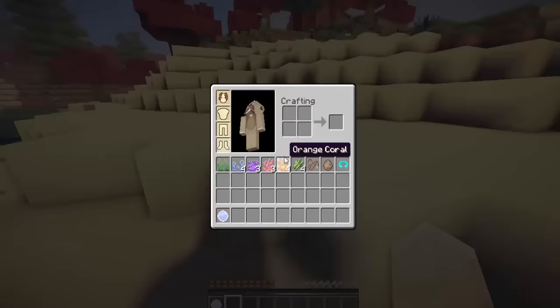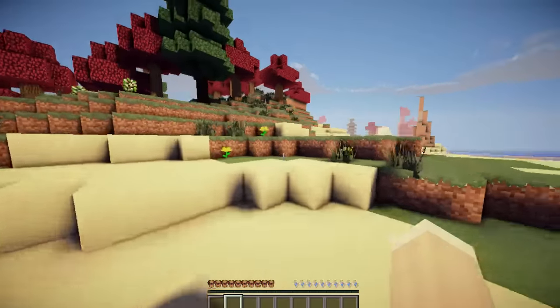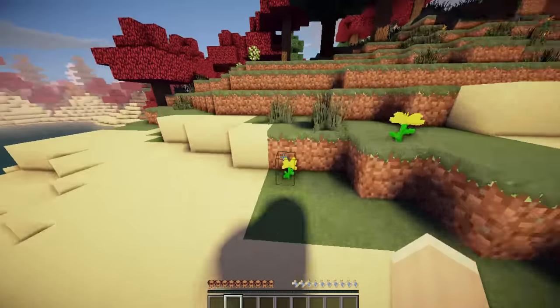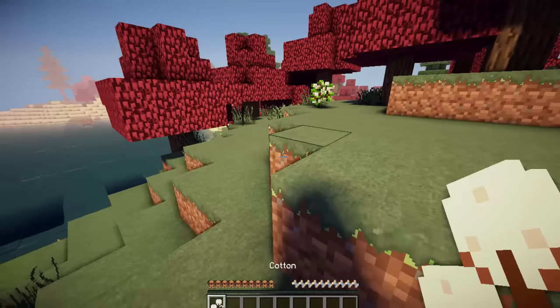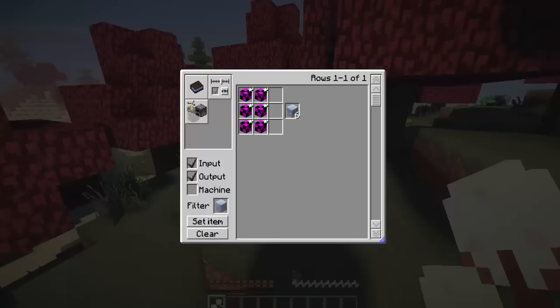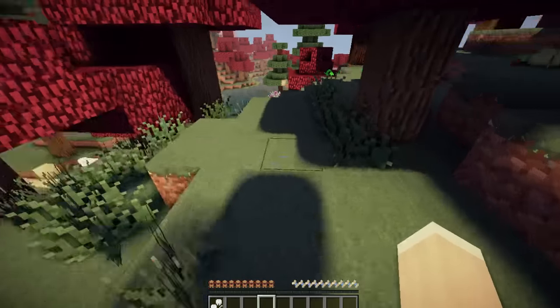We also have a crystal ball spawn so that we can spawn a village if we ever want to have a family. I want to have a family in the series, but let's look around. What is this? Oh, this is cotton! What can we do with cotton? I don't think we can do much with it, but we'll still take it anyway because it looks cool.